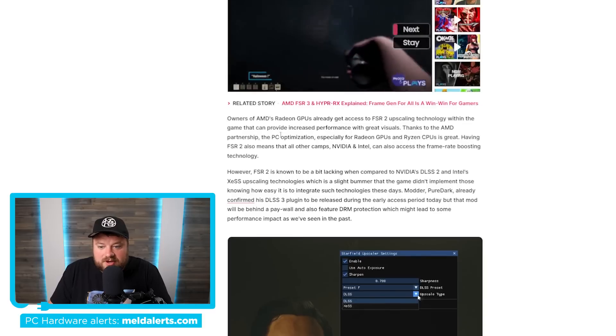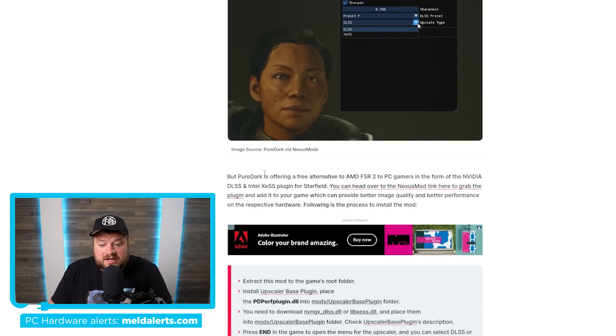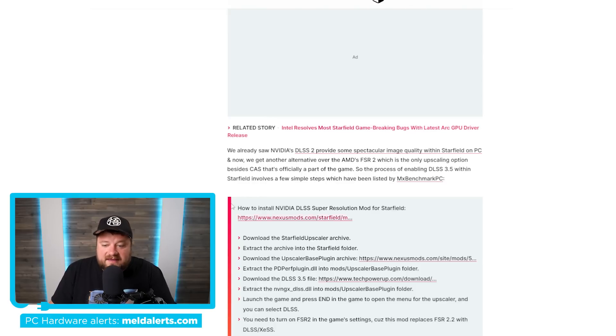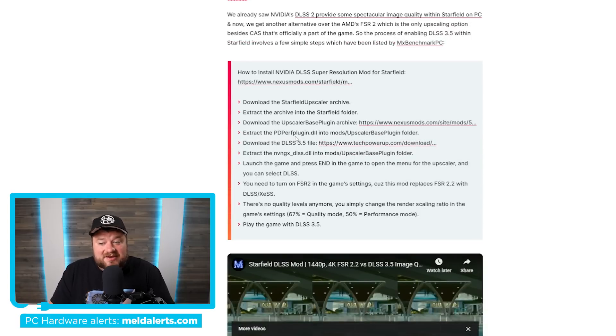There was a modder called PureDark, and they're currently offering the ability to get FSR 2 or XeSS for free right now. You just download the mod — there are instructions for doing it. I have read that FSR 3.0 requires a subscription to this modder's Patreon, but FSR 2 is available for free, FSR 3 if you want to pay, and FSR 3.5 is also available. This one does require just a few steps, but given how demanding Starfield is, it's probably worth it for a lot of NVIDIA owners.